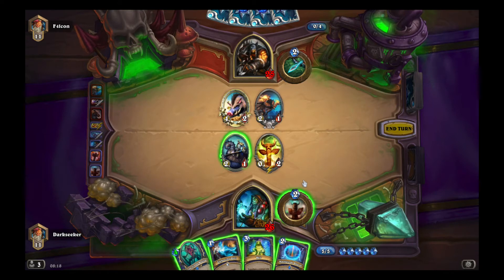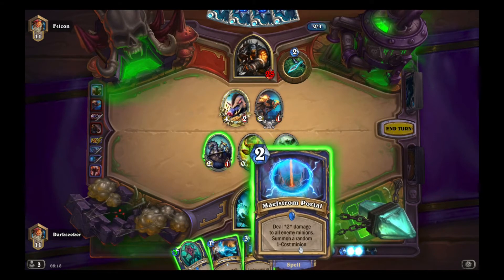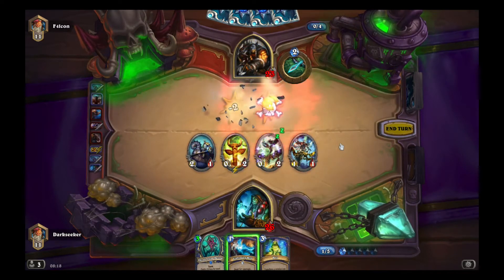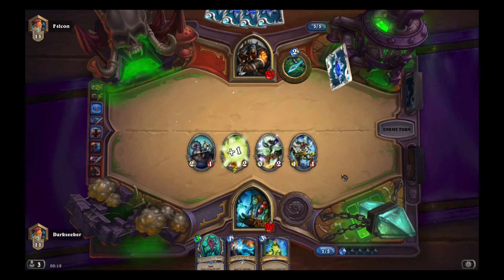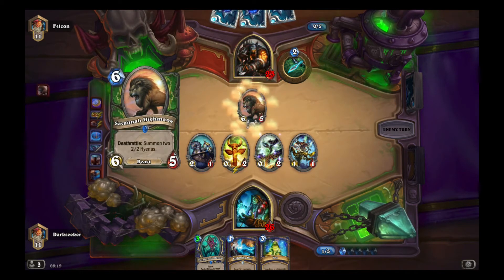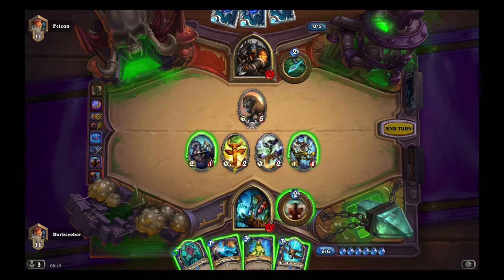A number of different options here — we could start by Toteming up, which discounts our Thing from Below. But Spell Power is very appealing. We have a board of stuff and that is the dream. On turn five they coin out the Hyena, and we have the Hex answer in hand. It's just purely the dream — living the dream.